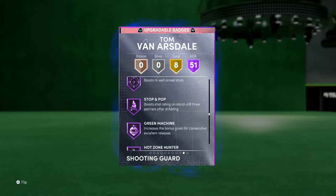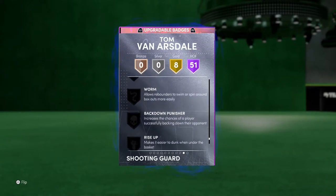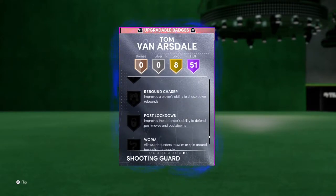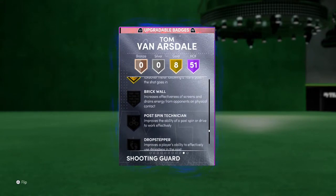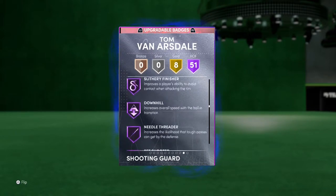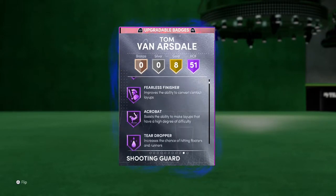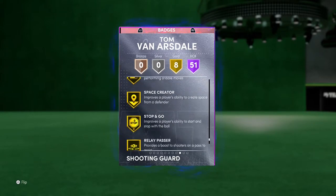The only badges in the game that he's missing are Ice in Veins, Dream Shake, Fade Ace, Blinders, Rise Up, Backdown Punisher, Worm, Post Lockdown, Rebound Chaser, Hook Specialist, Box, Room Protector, Lob City Finisher, Drop Stepper, Post Pin Technician, and Brick Wall. He has every other badge in the game, and every other badge he has is most likely at Hall of Fame, unless he just so happens to be one of those eight that aren't.